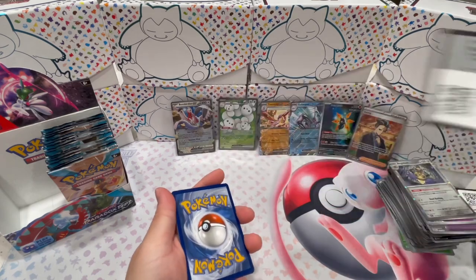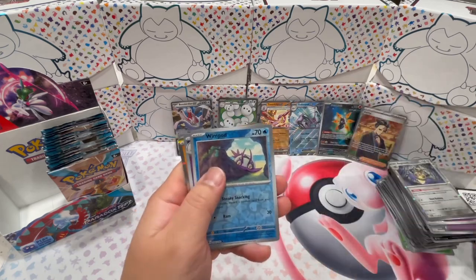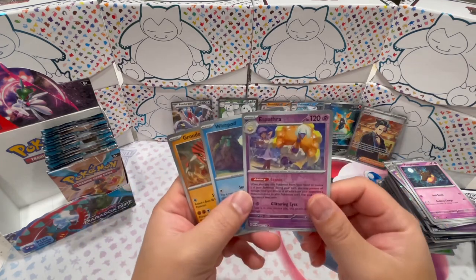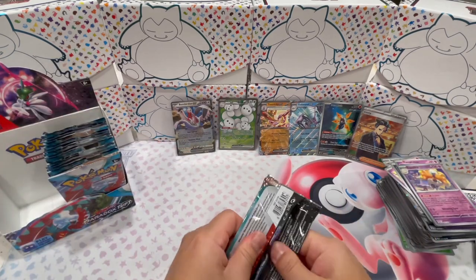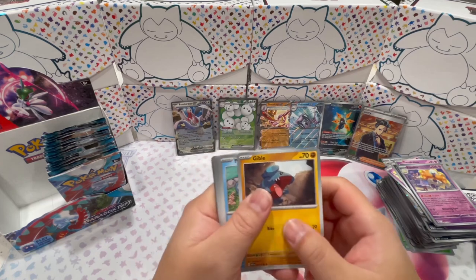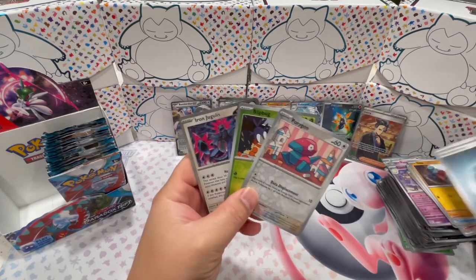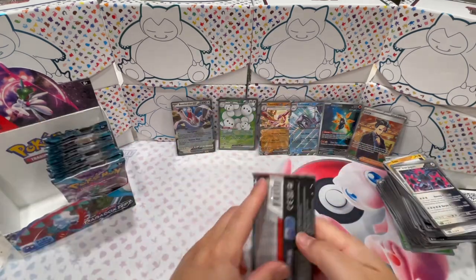Got a Blimpod, Espathra, and Groudon. The Groudon illustration is so cool too. And this Pokemon's name reminds me of a Bleach villain — Espathra. Gible. Got a Porygon, Blipbug, and an Iron Jugulis, I think it's pronounced. It's a cool looking card.